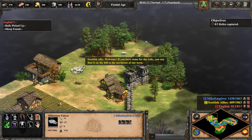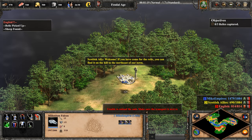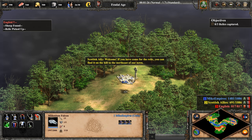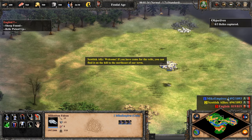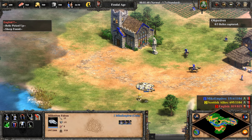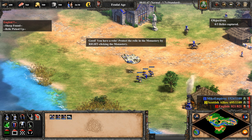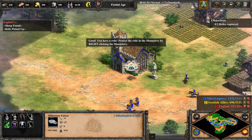Welcome! If you've come for the relic, you can find it on the hill to the northeast of our town. You have a relic. Protect the relic in the monastery by right-clicking the monastery.